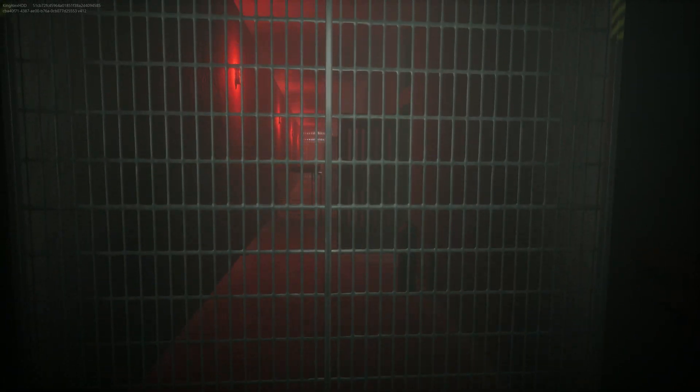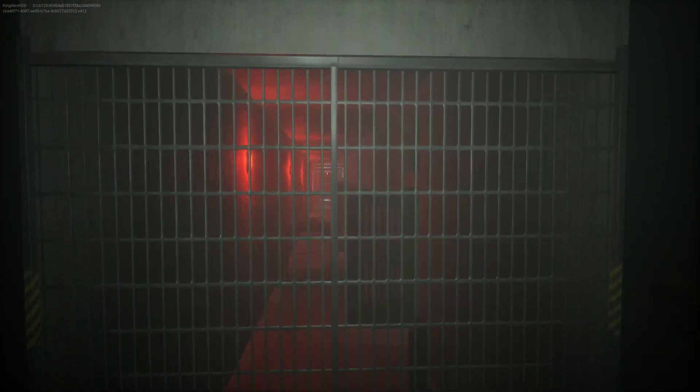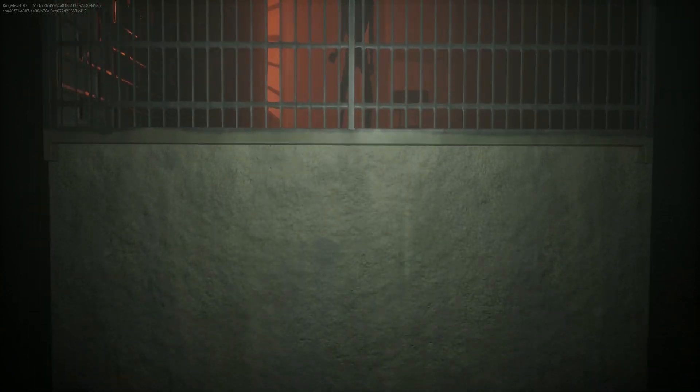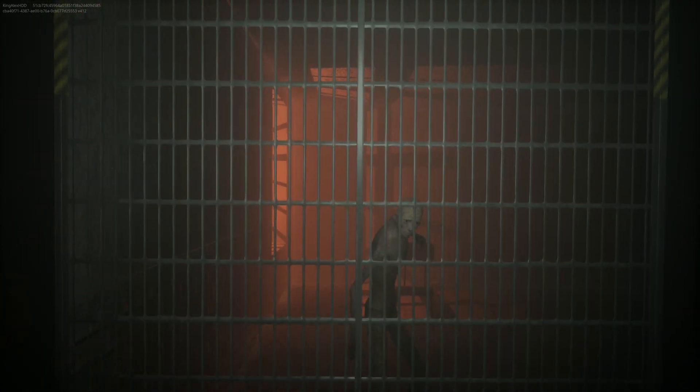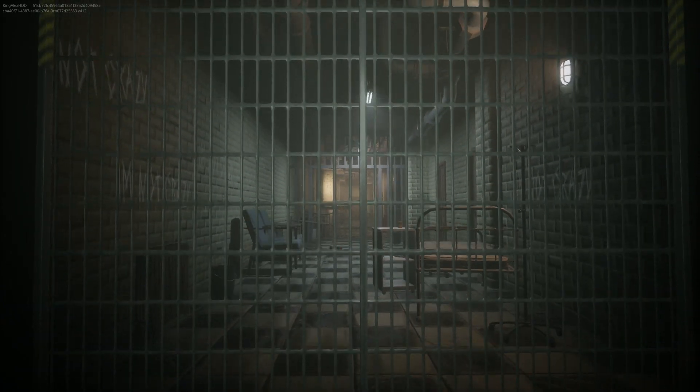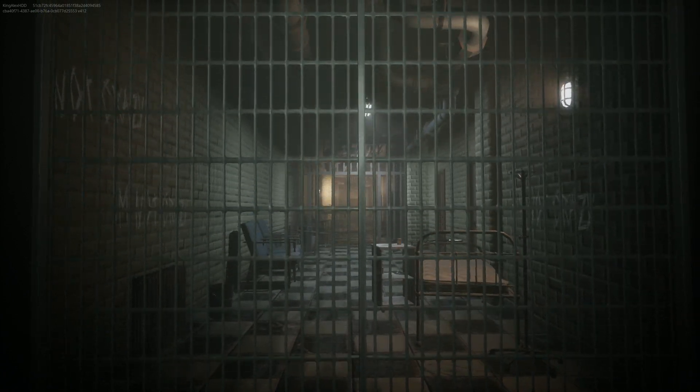Grab easter egg two, walk to the elevator, turn around, and the elevator will take you up. This part is really well done — you get a little cutscene as you go up, and you can see the people in the asylum are crazy. Come over here and as soon as this door opens you'll get a little cutscene.